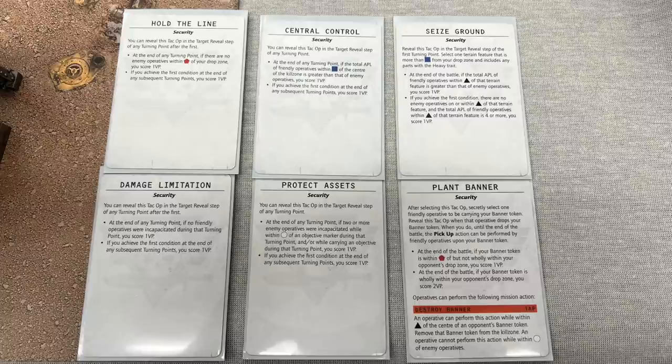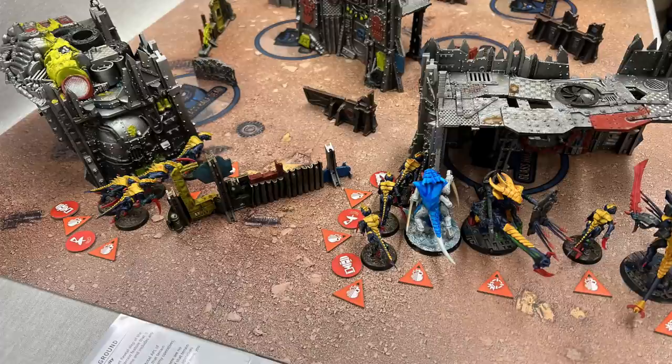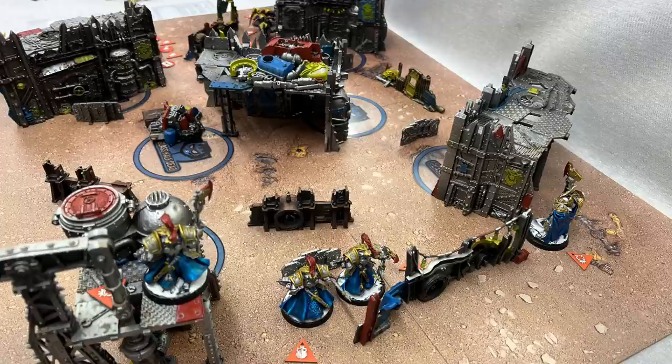Looking at the deployment, wherever there's a little red token on the Tyranids' side, that's one of the Hormagants with an Acid Maw. Custodians decided to be defenders because they really wanted to stop the enemy from having the deployable vantage point on their side. They also won the scouting phase and opted to go first, the idea being they could get more Overwatch usage out of their models.